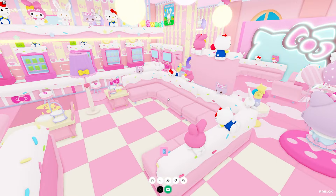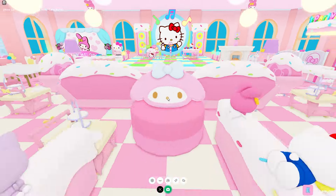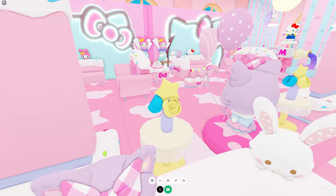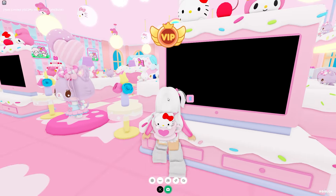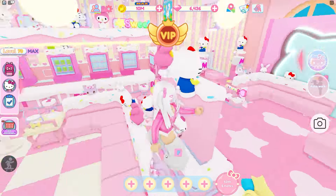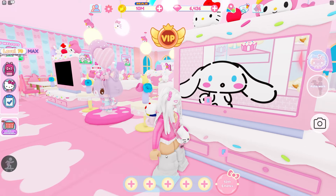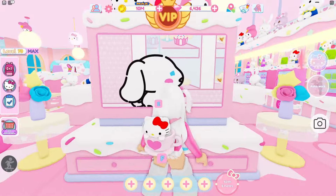In the back there are even more corner couches and some Kiki and Lala furniture. There's the macaroon statue — oh my gosh, I'm so happy we can get another one of those. The TVs are over here too, and you can turn them on with F to watch the Hello Kitty channel. It's so cute — I love Cinnamoroll, he's so adorable. I wish I could hear what he's saying!